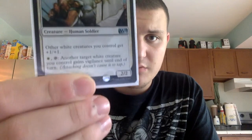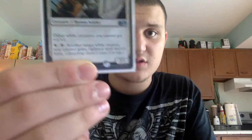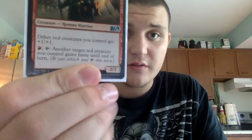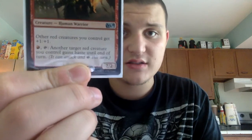We have one four-drop, Paragon of New Dawns — one white, three colorless. Other white creatures get +1/+1, and you can tap a white to give another target white creature Vigilance until end of turn. It's a 2/2. We also have Paragon of Fierce Defiance — one red, three colorless. Other red creatures get +1/+1, and you can tap a red and tap this to give a target creature Haste. Also a 2/2. Together they help our white-red creatures with +1/+1 counters.